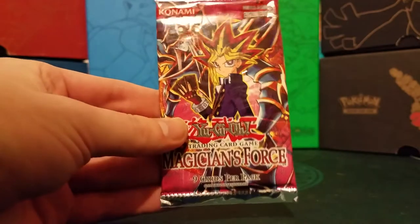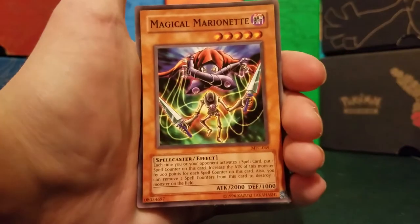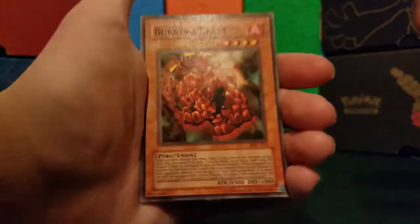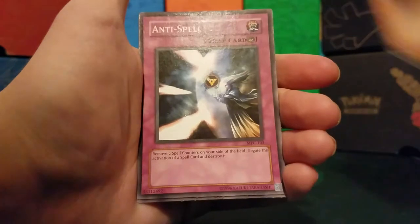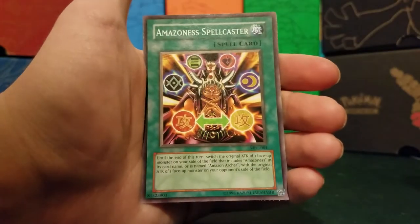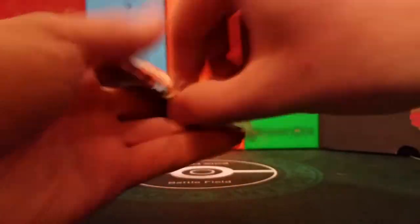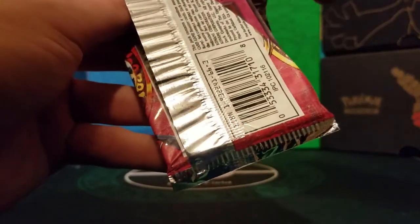These are very hard to find — Magician's Force. I had trouble tracking these down; they're very, very expensive. I have to get a Dark Magician Girl — just a Dark Magician Girl would be nice. Magical Marionette, Emblem of Dragon Destroyer, Pixie Knight, Burning Beast, and our rare is Armor Axe. Giant Orc, Anti-Spell, Pitch Dark Dragon, and Amazon Spellcaster. Second pack of Magician's Force — hopefully I get a holo. That's the chance you take buying sealed products, especially on eBay — even when you ask if they're weighed, they probably are.